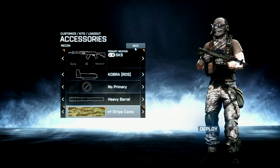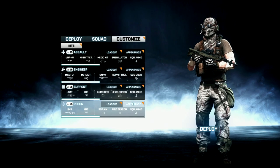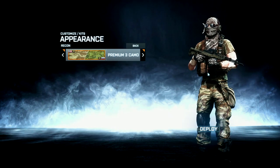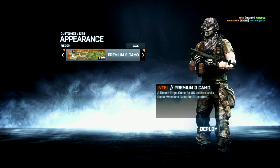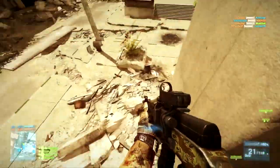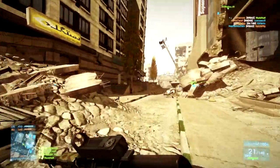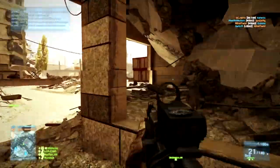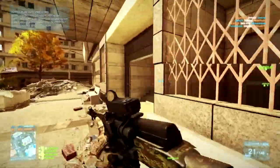Next up, we have the SKS Desert camo. This one was one of the more annoying camos to get. The easy part is 100 kills with the SKS and 15 accuracy ribbons — that's a piece of cake, you just shoot guys and you'll get it. Then the hard part: 25 kill assists with the laser designator. You might think that can't be too hard since you only need 25, but let me assure you it will take a long time and you will probably have to recruit some friends for help.